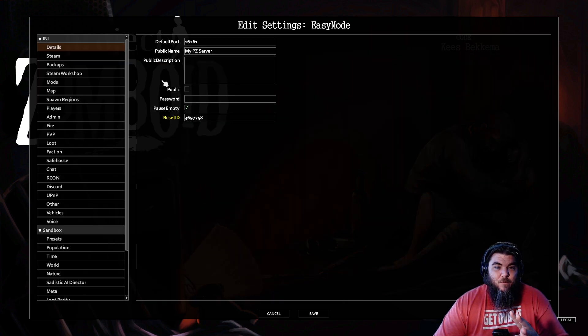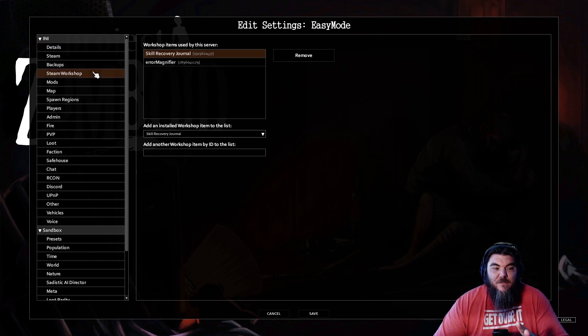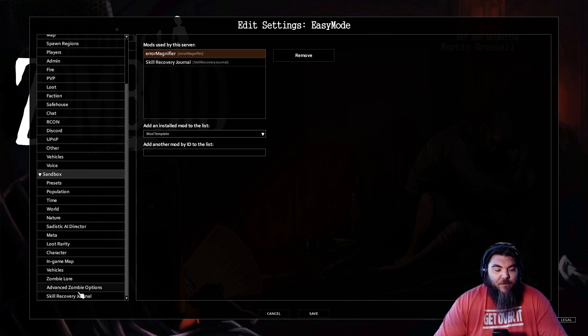Now there are three options we need to go over. The first is the Steam Workshop tab — you want to make sure the mod shows up here. You can do this by coming down to the drop-down menu, selecting it, and once you click it, it'll appear in the box. You're going to do the same thing under the Mods tab as well — it has to show under both Steam Workshop and Mods. If it doesn't show under both, that is very likely why it's not coming up in your game as an option to craft the journal.